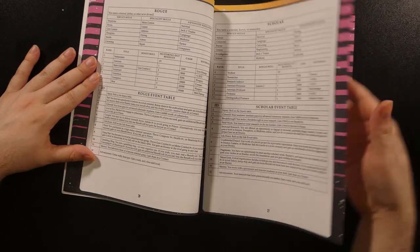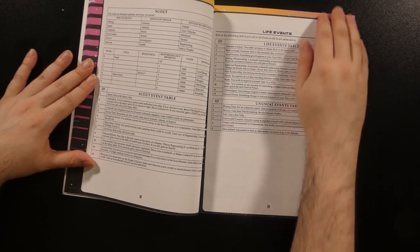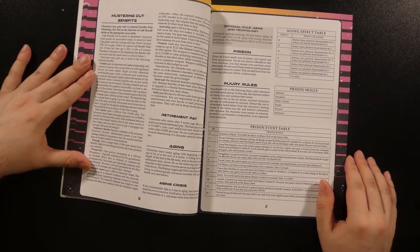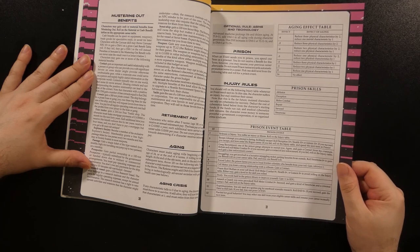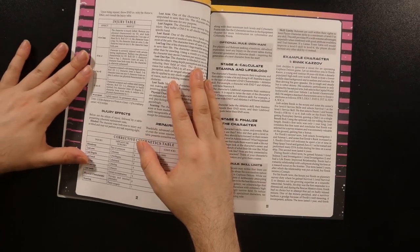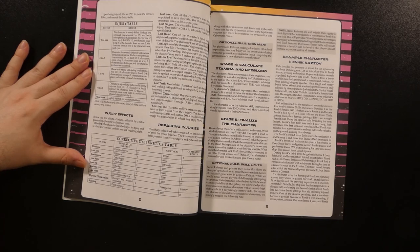After the career tables, there is a general lifetime events table used in conjunction with the aging tables. A series of rules governs what happens when a character musters out, giving ways to determine various benefits and resources including retirement pay. Aging rules follow, along with prison and injury rules, each of which can result in a roll on its own table, starting the character off with certain penalties. There are general costs to receive corrective cybernetics and repair injuries, which can be useful beyond character creation if your character gets wounded in the course of a game.